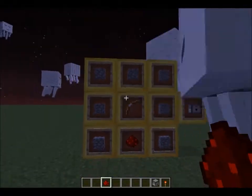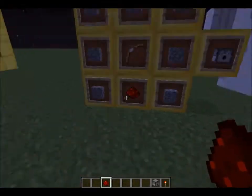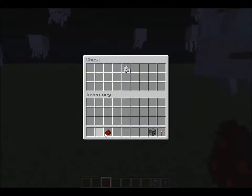If you didn't see how to make the dispenser, this is how you make it: cobblestone in a U-shape like a pants format, a bow in the middle, and redstone on the bottom.